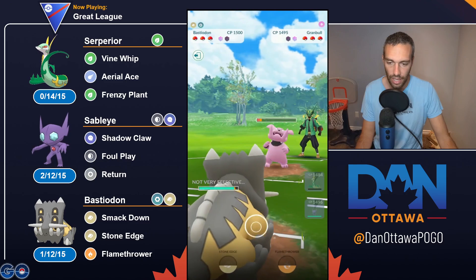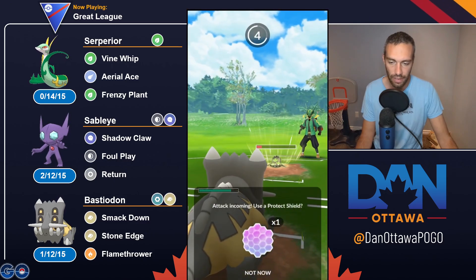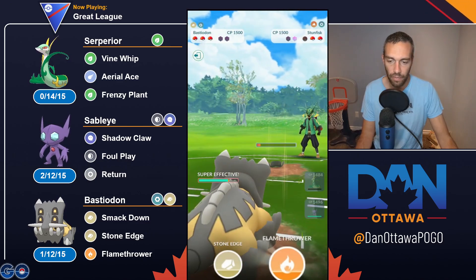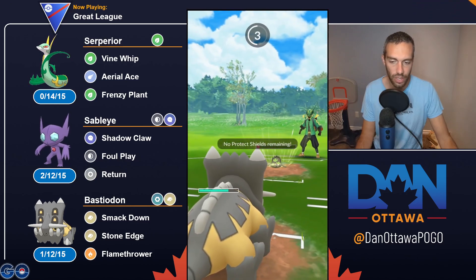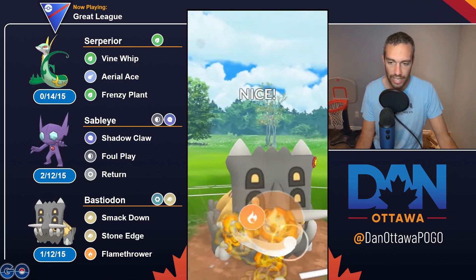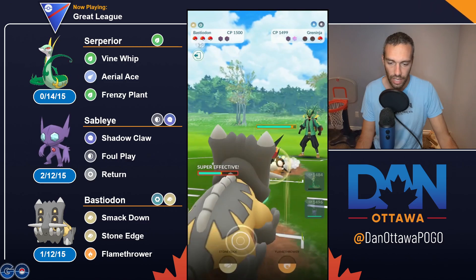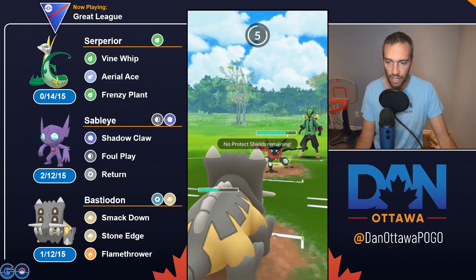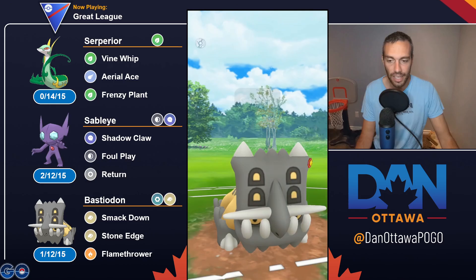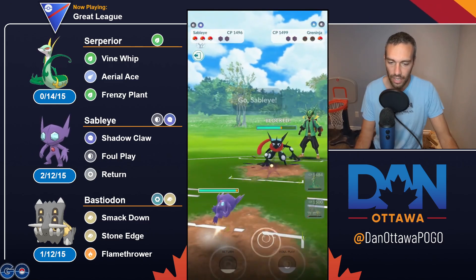I do think having Aerial Ace slightly quicker helps in very specific scenarios — being able to throw it in a super effective scenario against a Metacham, or if you're going to go down and you get to Aerial Ace when you would not have gotten to Frenzy Plant, where you get chip damage. In those scenarios, yes, it is an upgrade. Is it a vast upgrade? No. It helps, it's beneficial, but I don't think it is a game changer by any means. It's not like getting Frenzy Plant or Hydrocannon on these Pokemon.